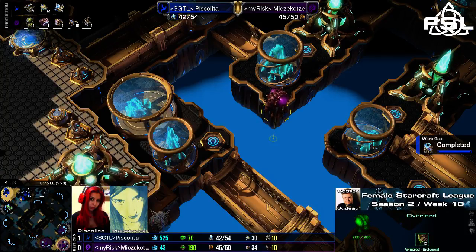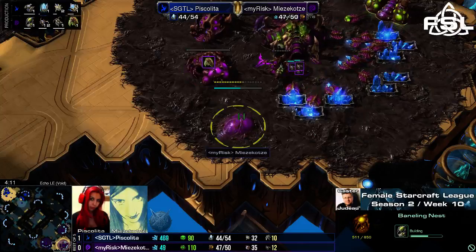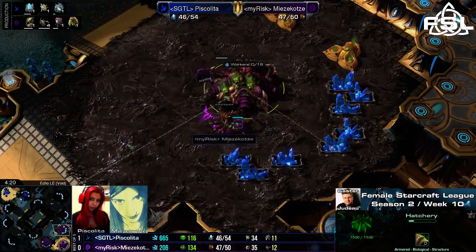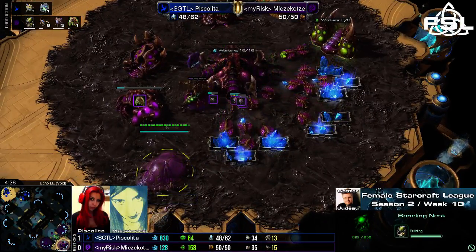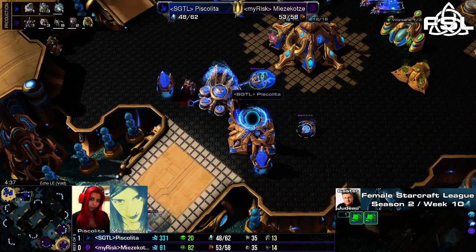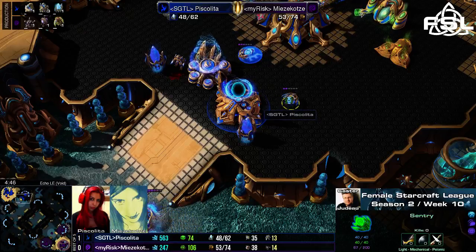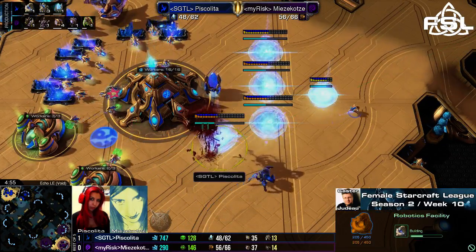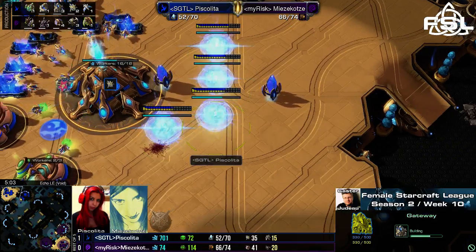Stargate play by Piskelita — quite interesting. Let's see what she really wants to get out of it, if it's going to be phoenixes or an oracle harassment. Mitsukotze also has some overlords in position to check the air routes and to fly into the main base to scout what Piskelita is up to. Baneling nest this time around for Mitsukotze, also getting plus one upgrade. The oracle is in production, and six more lings being produced — quite interesting. Seems as if Mitsukotze actually wants to do a baneling bust, channeling her inner Sunokasuri, because otherwise it wouldn't make sense to produce that many lings right now.